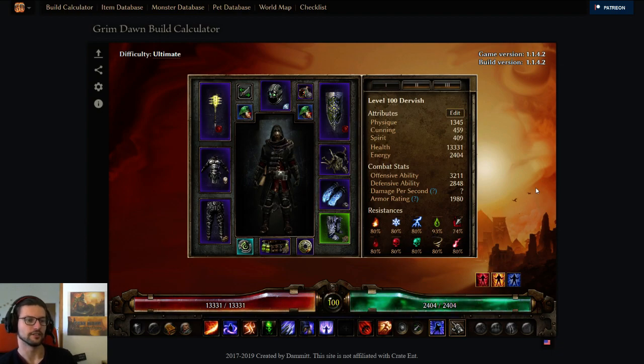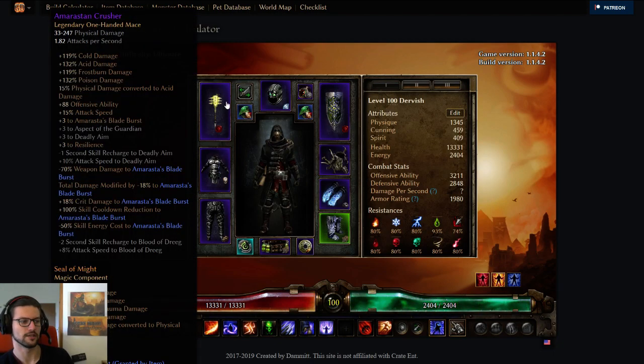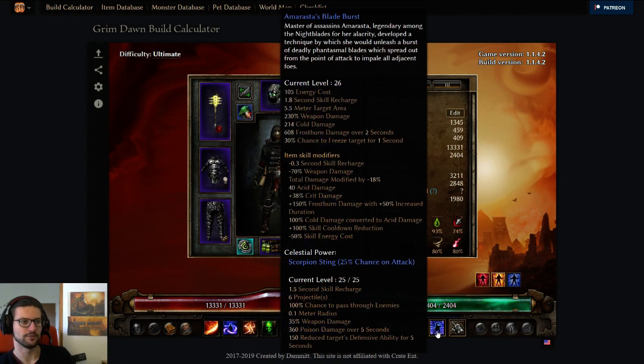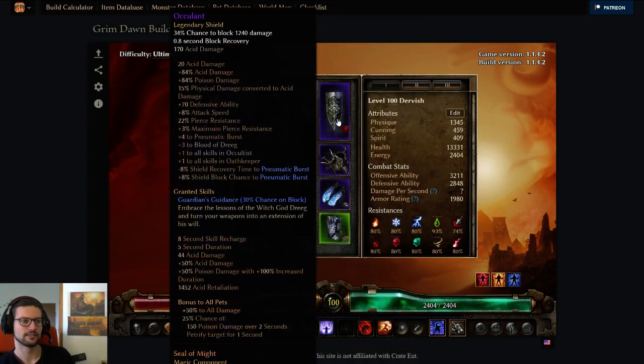Let's take a look at the character here in Grim Tools. As you can see, we are a Dervish, and this build is specifically — the idea behind this build was to use this weapon, which gives us zero cooldown on Amorastus Blade Burst, and also a shield, so that we have basically Amorastus Shieldburst. Because Amorastus Blade Burst works in a way that it will always use your offhand to attack, unless you have a two-hander equipped. So in this case, we want to make the shield our main damage source, basically.